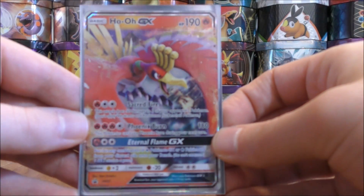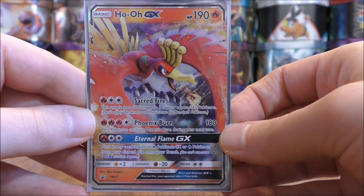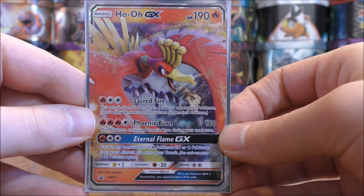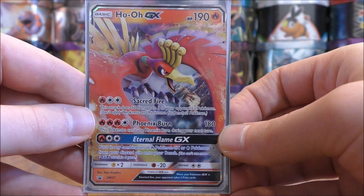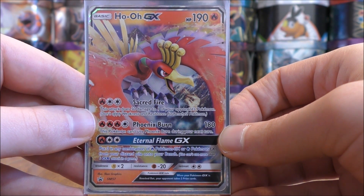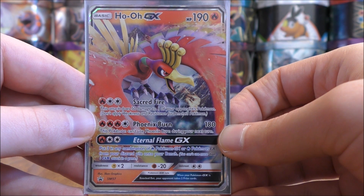The other primary attacker in this deck is Ho-Oh GX — I use two copies of this card. It is a Black Star promo and is also in the Burning Shadows set. It has a very high HP of 190, which becomes 230 with a Fighting Fury Belt. There are three moves on this card, though I really only use one. Note that it has a weakness to Lightning type Pokemon, which is an advantage if you are facing a Water type deck. Its first move is Sacred Fire — for three energy cards, it does 50 damage to one of your opponent's Pokemon. I don't really use this move.